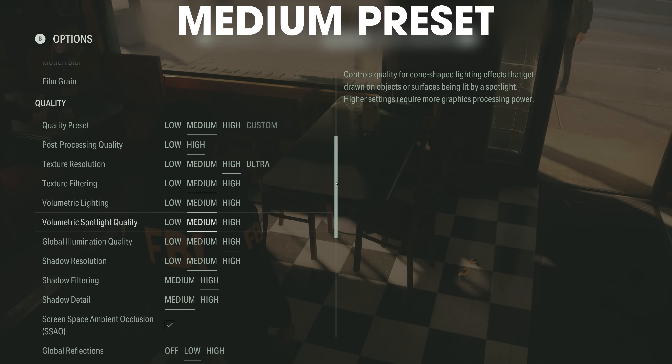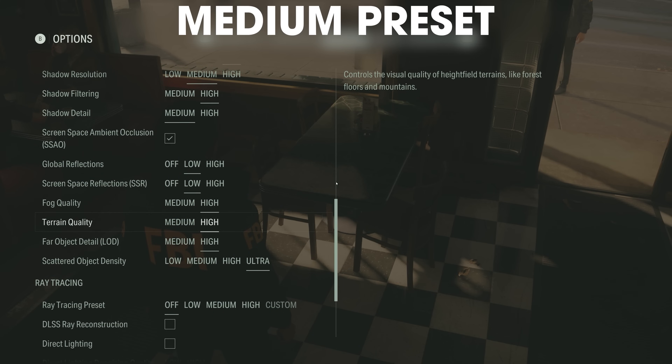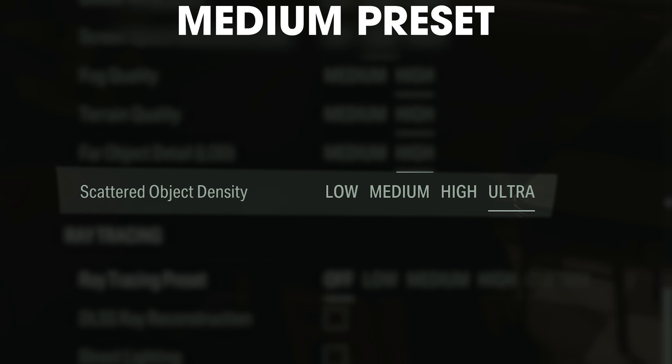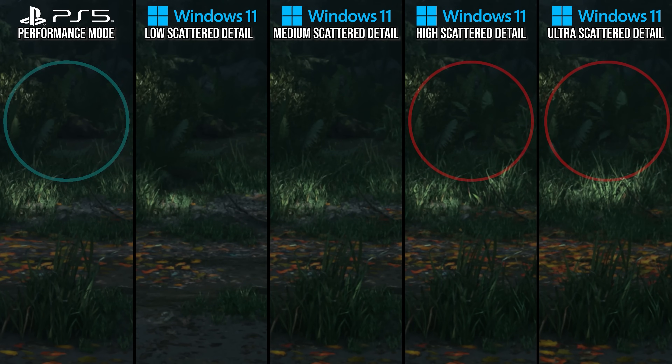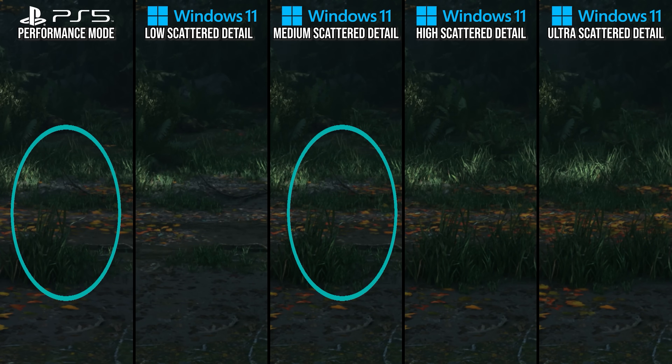Let's go through each and every single setting on PC to see where the PlayStation 5 in performance mode lands. Starting with the scattered ground detail setting: on the medium settings preset on PC, this is set to ultra. The medium preset on PC doesn't just use flat medium settings — it's merely a preset with the name medium. Looking at the PlayStation 5 version, distant plant detail is not present versus high and ultra settings, and there's less scattered grass than high and ultra but more than low. That makes PS5 a perfect match for medium here.